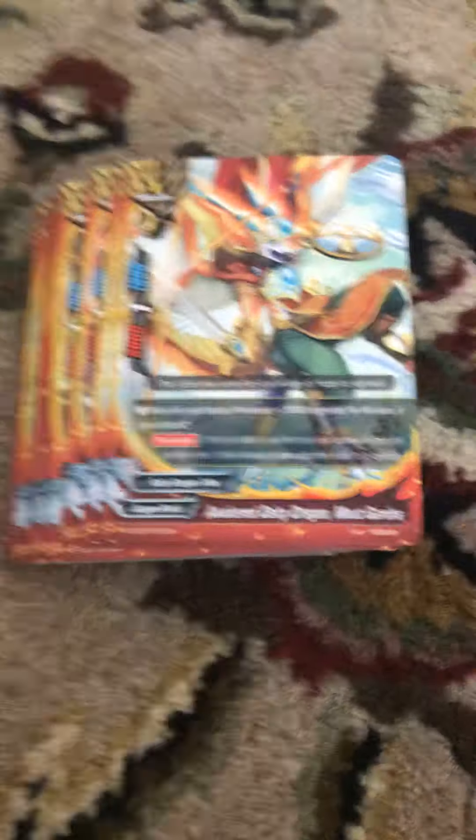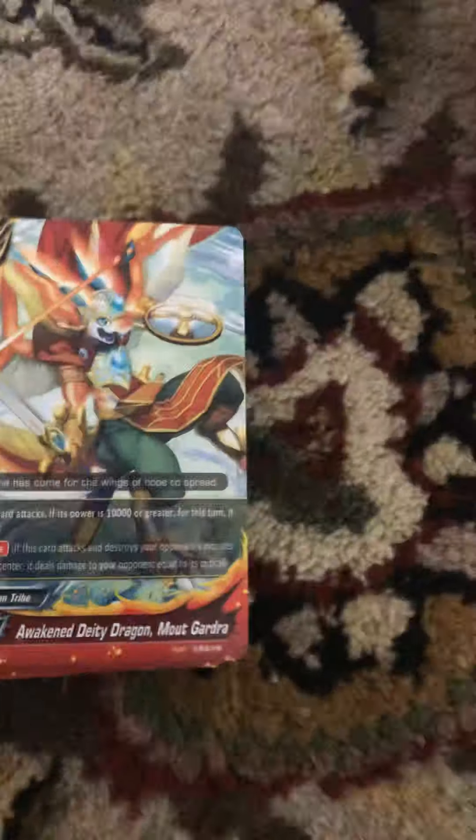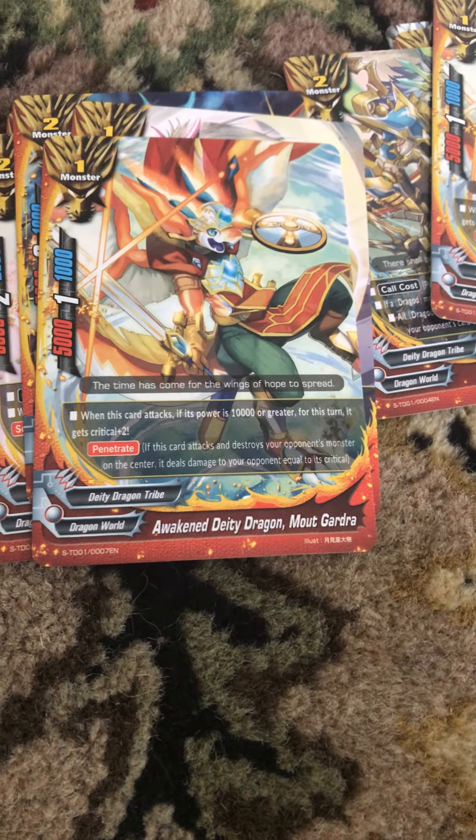And that's really good with the buddy, because the buddy just moves all your monsters' power up 10,000. Next we have Awakened Dee Dee Dragon Mount Godra. We're going to have two of these also. His effect: when this card attacks, if its power is 10,000 or greater, it gains a critical of two. And it has penetrate.